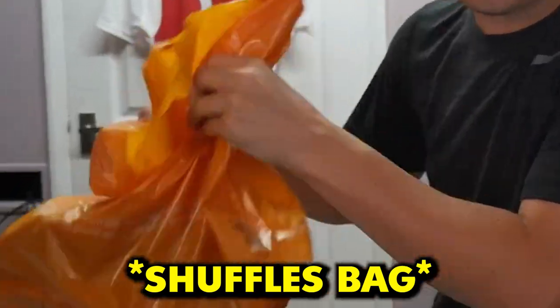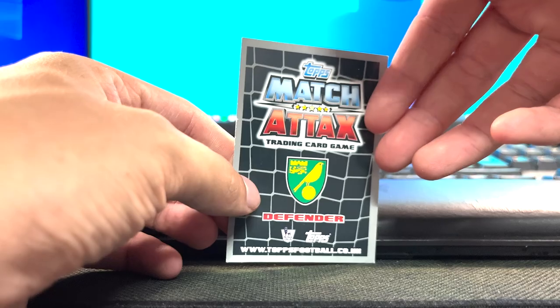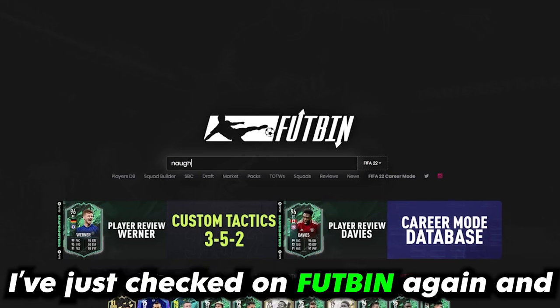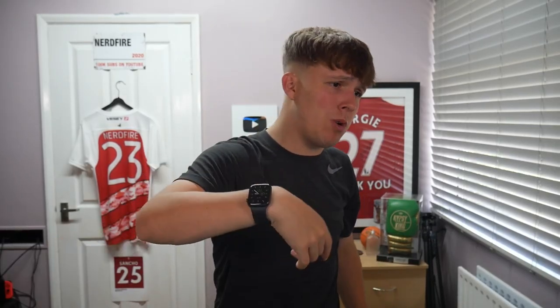Player number one — let's close our eyes, give the bag a shuffle, and pick. Sainsbury's bag ASMR, not bad. Start us off with a banger — a Ronaldo or something would be sick. We've got our first player. I'm going to flip it around and show you the better camera. Kyle Norton. That's not the kind of start I wanted. I've just checked on Futbin and he's a 71-rated right wing-back with 68 pace. I'm not having this. We'll chuck him in the team and get on to player number two.